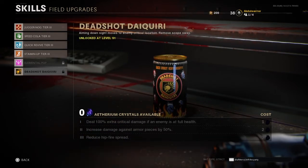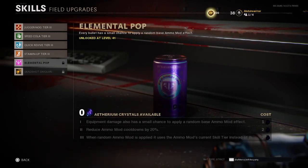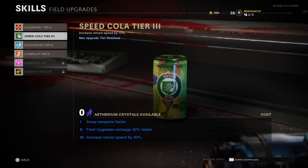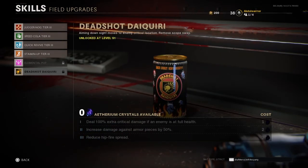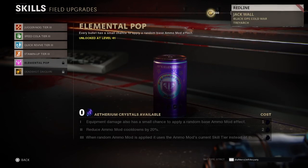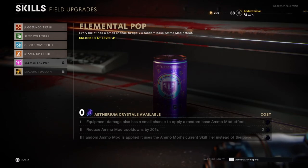For my fifth perk I'd have to choose Deadshot Daiquiri. When I have it maxed out, it's going to do a very good amount of damage whenever I get critical hits. It also helps me with headshots — headshot kills are basically critical hits, so it's good for damage too.